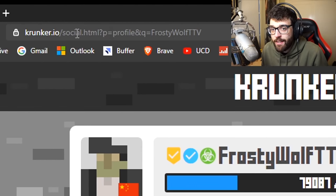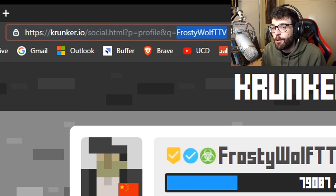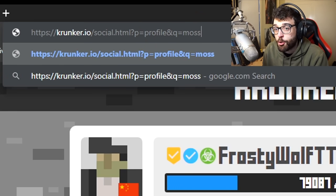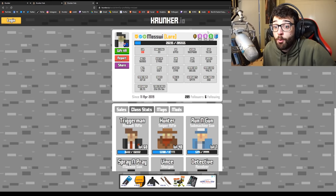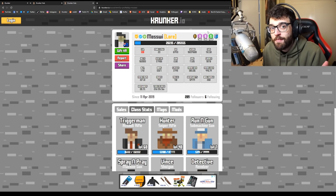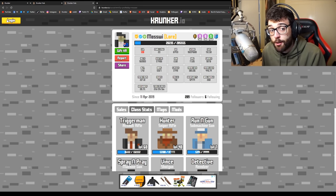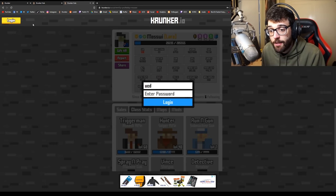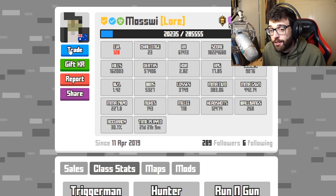Well, go to this link and then at the very end, type in the name. For example, if I want to find and trade with Moswee, I'll type in Moswee and it will pull up his profile. Now as you can see, it actually logged me out — the game is a little bit laggy and buggy. So make sure that you're logged in, because there is no trade button when you're not logged in. Click that login, sign in to your account, and then it will pop up the trade button.